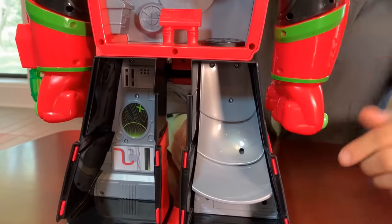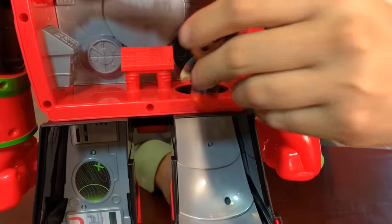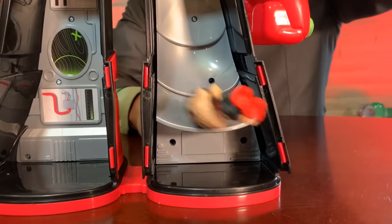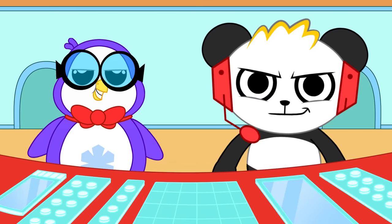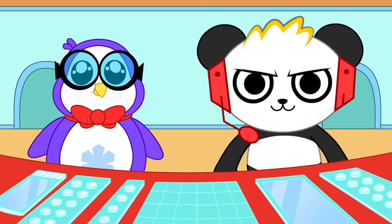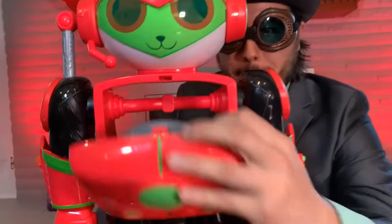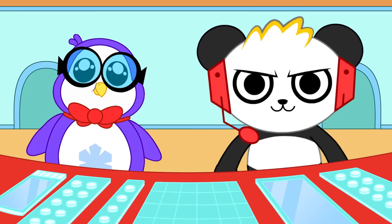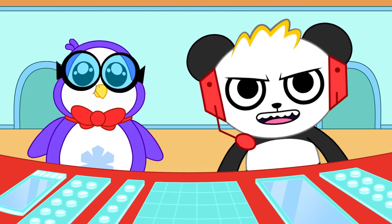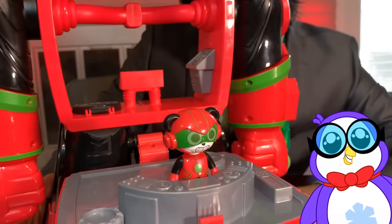He is also packed with hidden features like this slide! Here's a little flap right here — you're gonna get your figure. Let's get Ryan. Everyone knows the fastest way to get anywhere is by slide. Let's check out the control center! Whoa! That's an epic control center! Look!